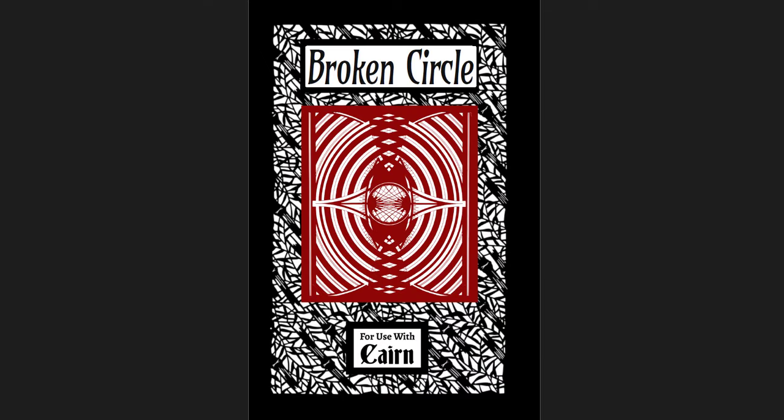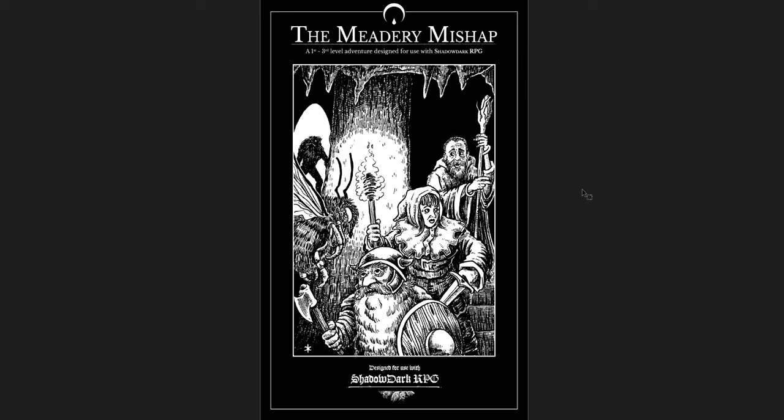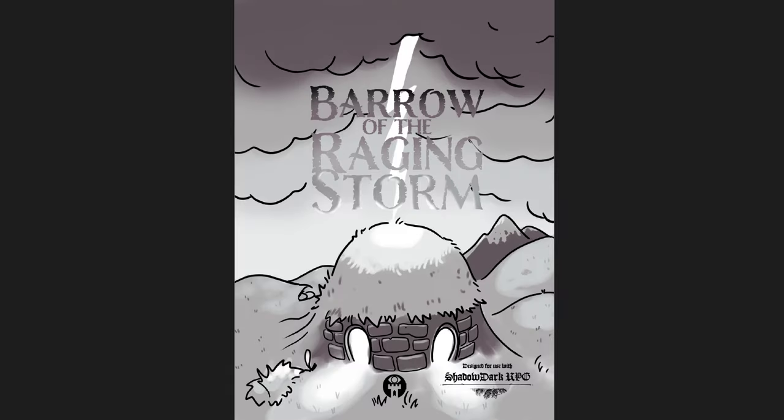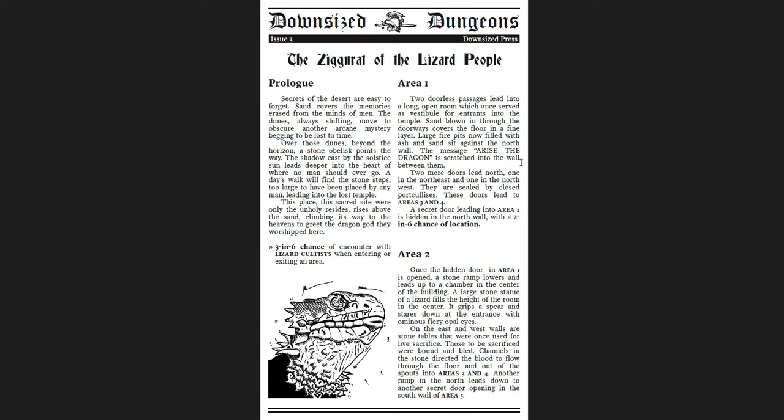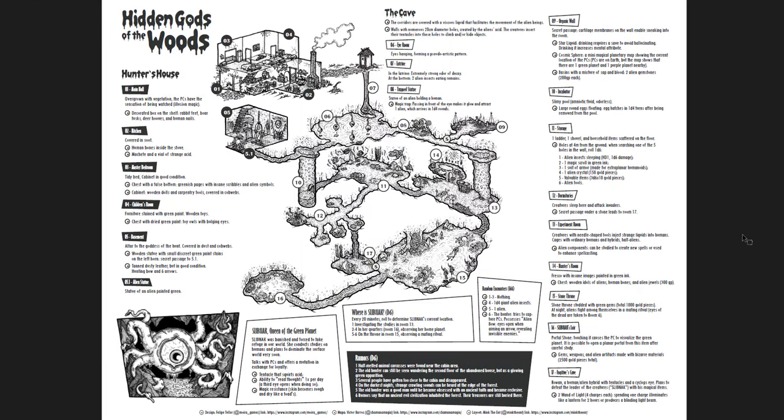So those were eight adventures: The Devil's Millhopper and Broken Circle — both for Cairn, pay what you want on itch.io; Dance of the Leprechaun — Old School Essentials, pay what you want on DriveThru RPG; Metery Mishap — Shadow Dark, about $3 on DriveThru RPG; Barrow of the Raging Storm — Shadow Dark, pay what you want on DriveThru RPG; Downsized Dungeons — Old School Essentials, pay what you want on DriveThru RPG; The Lonesome Keep pamphlet — system neutral, pay what you want on DriveThru RPG; and Hidden Gods of the Woods — system neutral, pay what you want on itch.io. I'll put links below. Hope these have been interesting — I like them all for different reasons, and I think they'd all be fun. See you in another one.